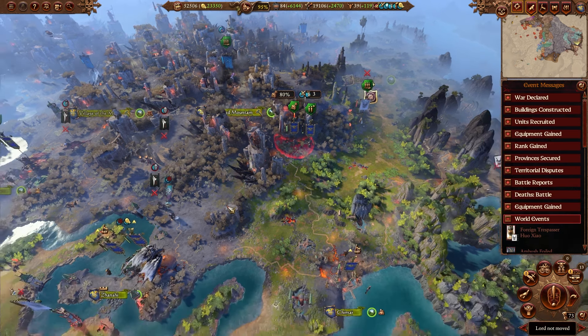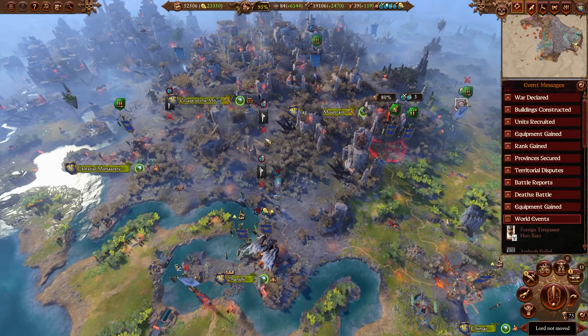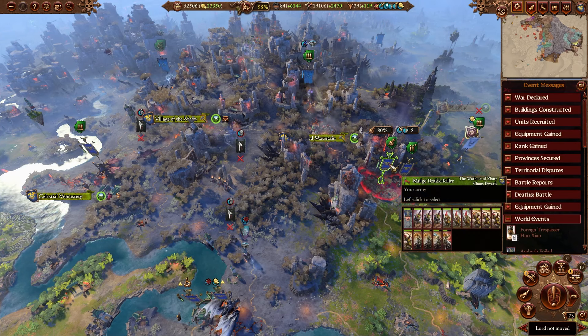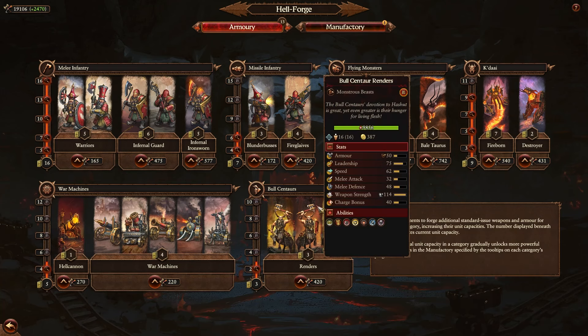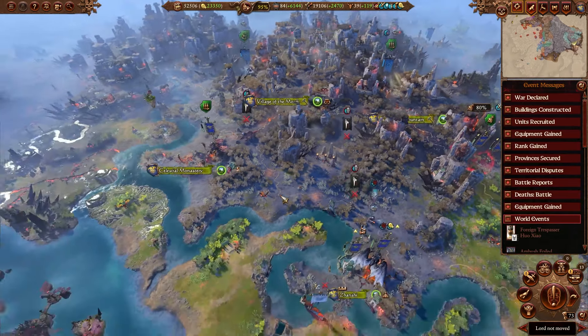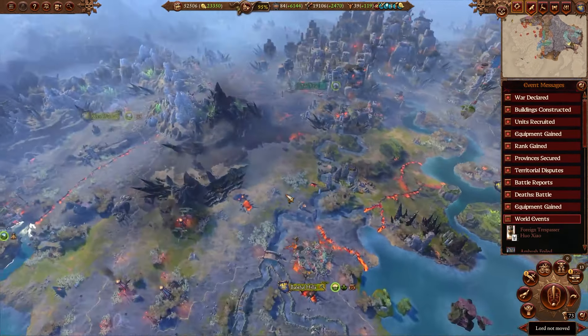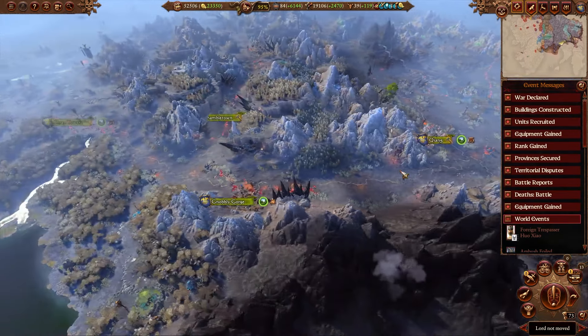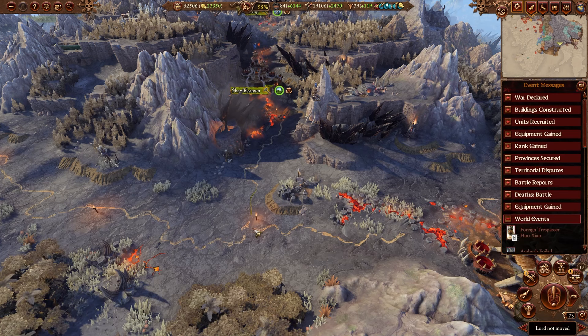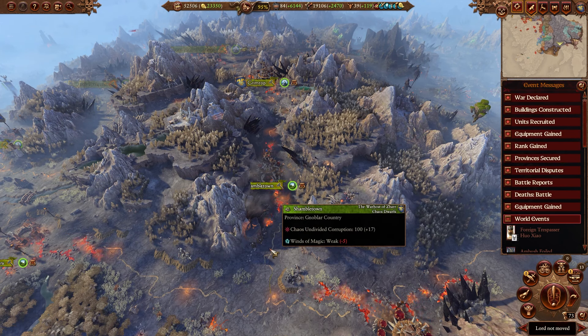Instead of relying on armaments to get those new Chaos Dwarf units — which are fantastic — you can right from like turn five start recruiting Chaos Warriors that are not going to be as good as the Hellforge-upgraded, manufacturing-upgraded Chaos Dwarf Warriors, but they're still way better than Hobgoblins. Using those early on to pad those armies — and you can see I've progressed to turn 73 and they're still in my armies. I've been spending my armaments on things like some of these Kadai, some of these war machines, a couple of creatures, some missile units, but not a whole lot — and the frontline infantry has been predominantly Village's allied recruitment.